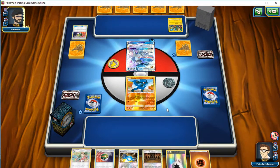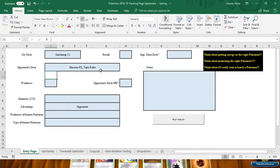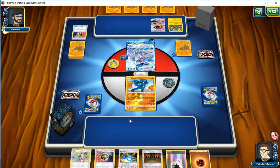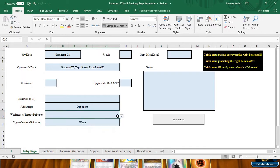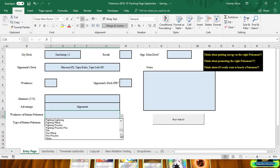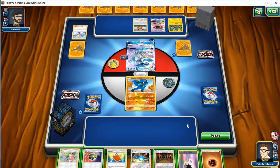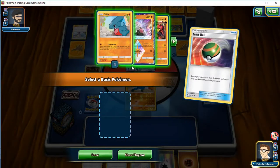Glaceon GX, Tapu Lele, Tapu Koko — so he's got water. There's his Future Pokémon. I'm sure he has special energy. This is not a meta deck. We'll throw up the Shrine, make sure we can get a Gible into play. Diancie Buzz. Looks like I'm missing a Garchomp again, looks like I'm missing a Rare Candy — that's why I run four of them.